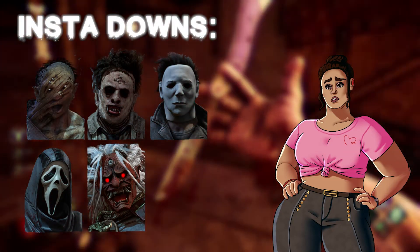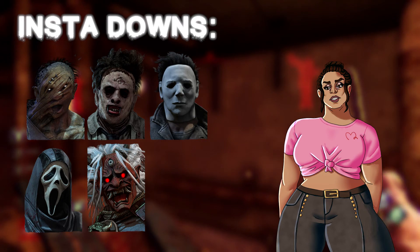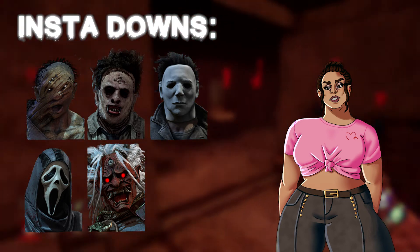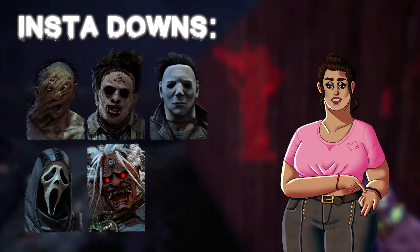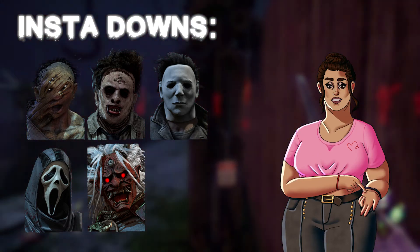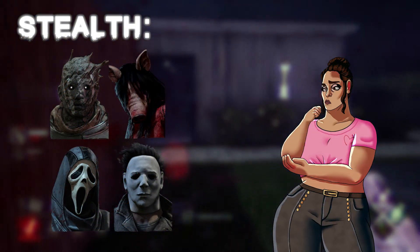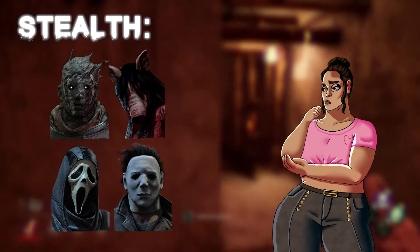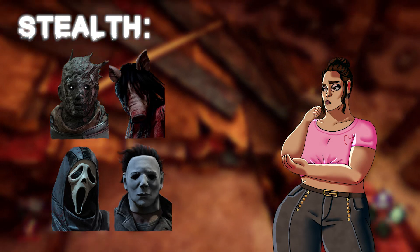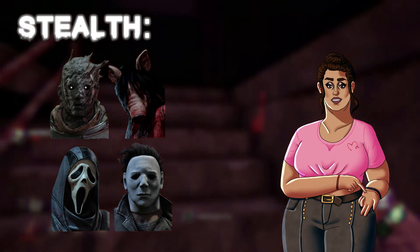Insta-down killers are killers that have the ability to put a healthy survivor into the dying state with one hit, without add-ons. This category includes Hillbilly, Cannibal, Myers, Ghostface, and Oni. Stealth killers are killers with the ability to suppress their terror radius and sneak up on unsuspecting survivors. This category includes Wraith, Pig, Ghostface, and Myers.